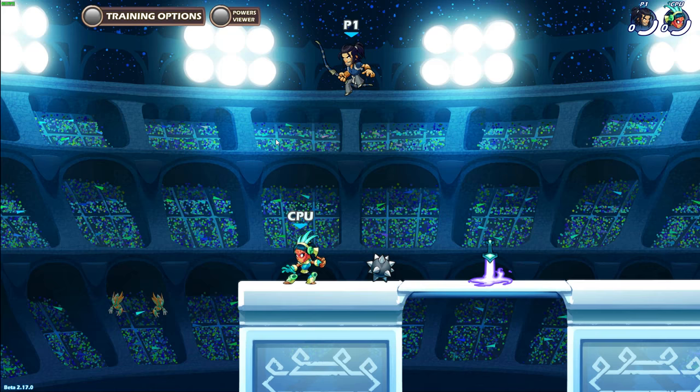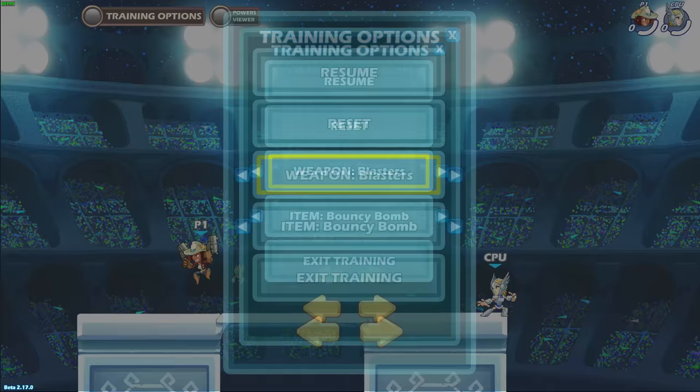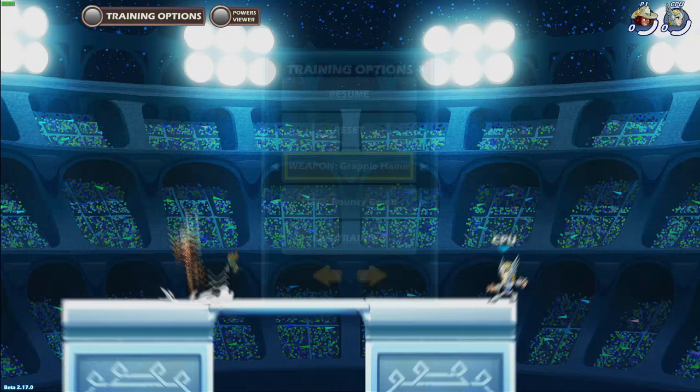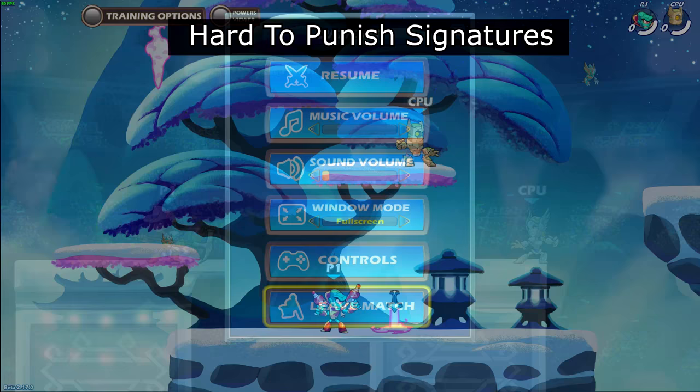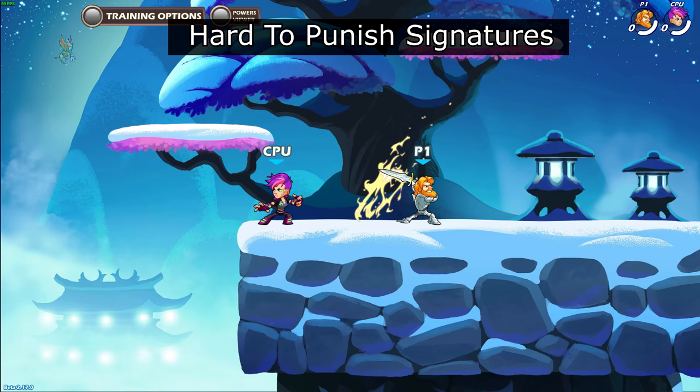Note that I didn't say heavy attacks, which include signature attacks. That's because heavy attacks also include air heavies called recovery and ground pound, which have different characteristics than both signature attacks and light attacks. This tip is also not absolute because of the nature of signatures — every signature is unique and some can be used early or are hard to punish, so depending on the situation, it could very well be better to use signatures even at lower damages.